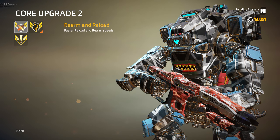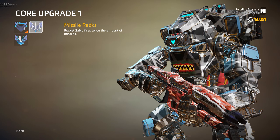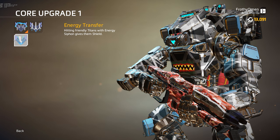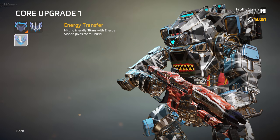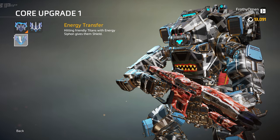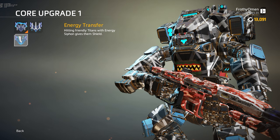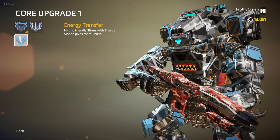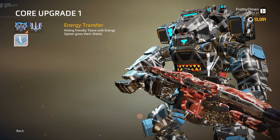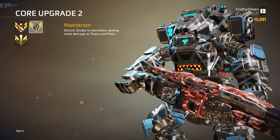For the second core upgrade, let me first explain what the level one options are. Missile Rack doubles your missiles. Energy Transfer makes it so when you shoot a teammate with your energy siphon, that will give them shields back — the same amount you would get from shooting an enemy Titan. So it's nice to spread some health around. You can play a supportive Monarch, kind of sort of. Your goal isn't to play support — your goal is still to do damage and do Titan things — but as an added benefit, if there's not an enemy Titan to shoot with your energy transfer, you may as well just shoot a teammate instead.